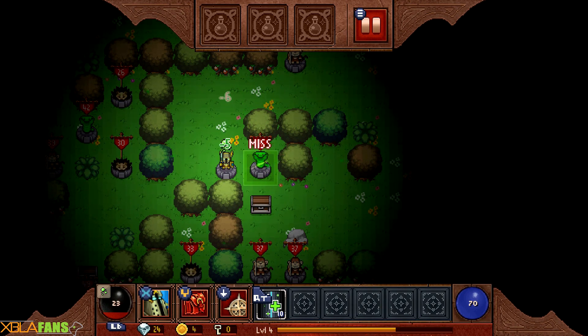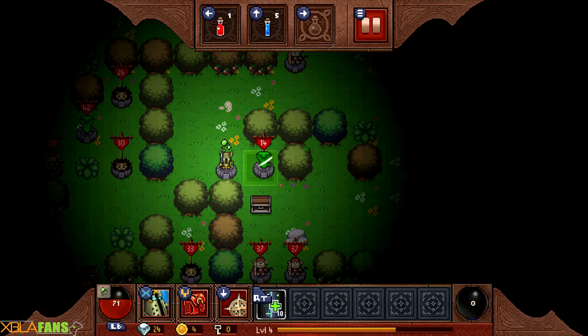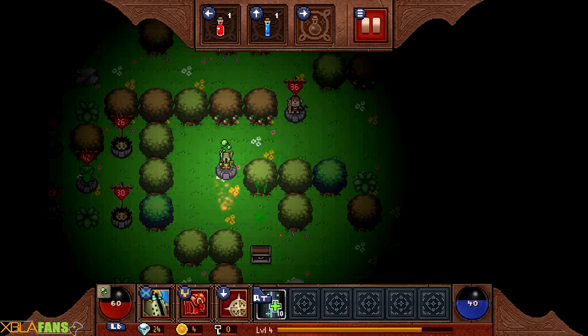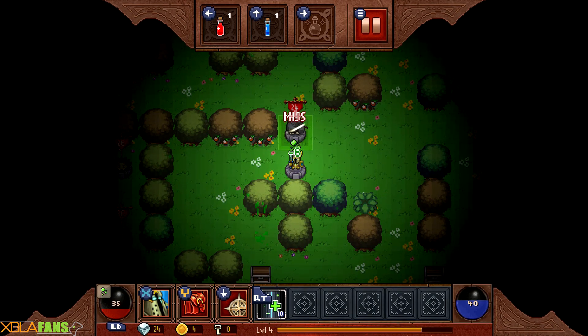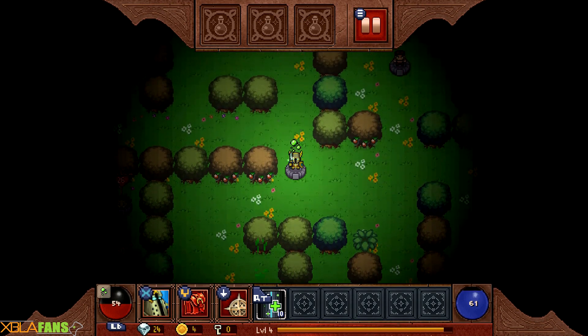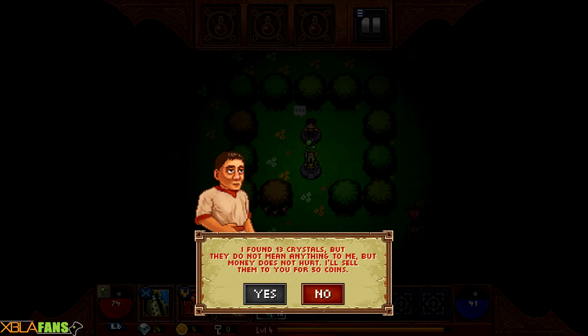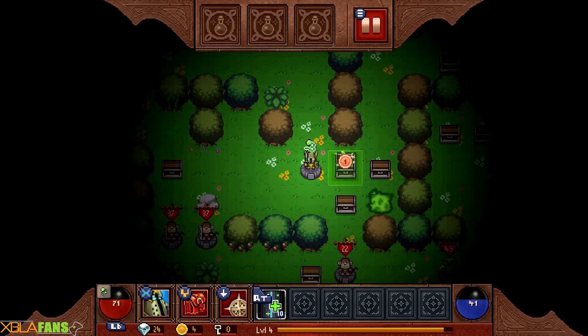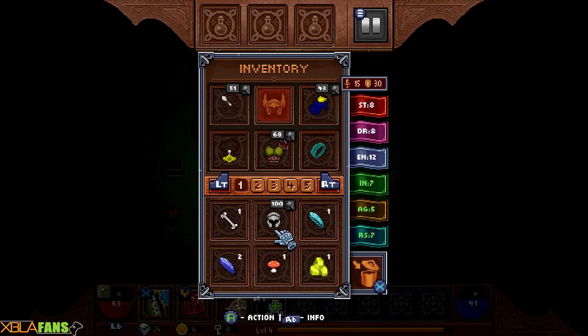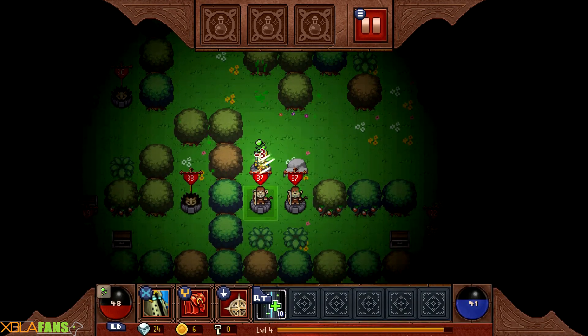Yeah, the amount of enemies that soon start to pile up is kind of crazy. We did it - and he has a bow and arrow. He stole something from me. I don't have enough coins. There's a helmet. So now we're kind of beefy, but I think the real issue is that I'm just underleveled now.